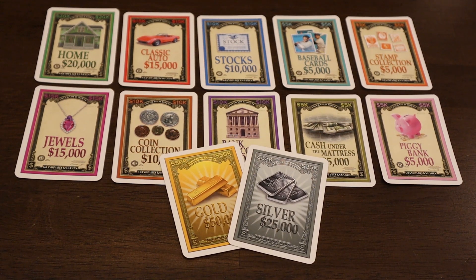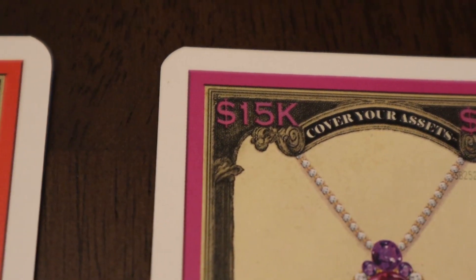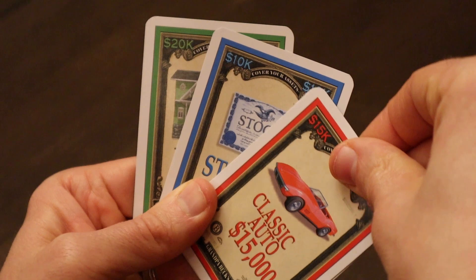You don't really need to remember what these assets are, but each of them have different values, everything from five thousand to twenty thousand dollars. The way you're going to collect these assets is by forming pairs and creating an asset pile in front of you.